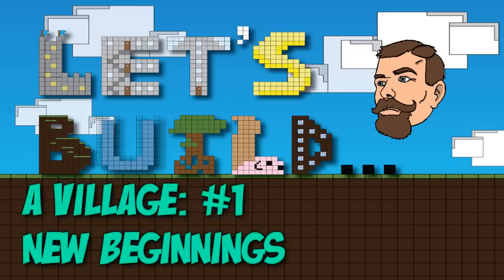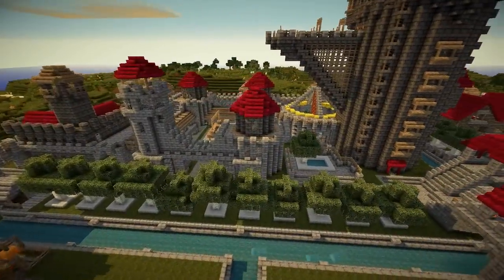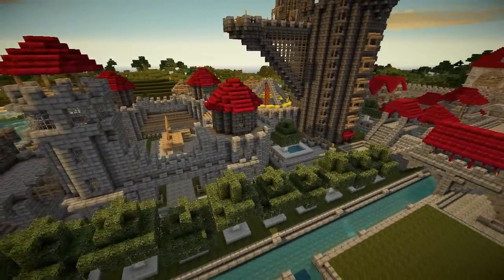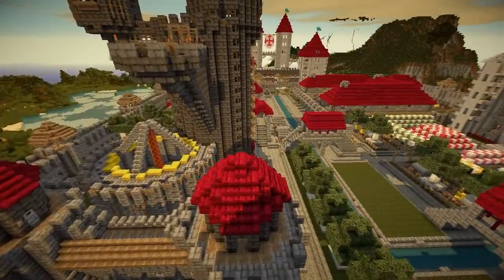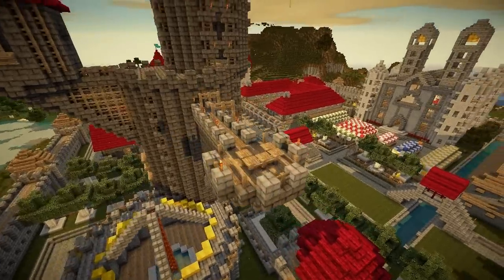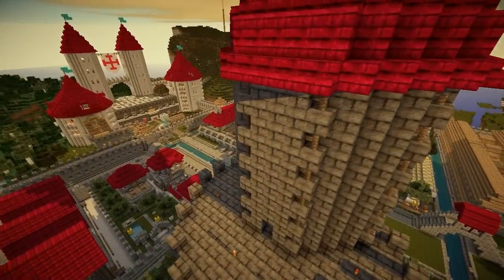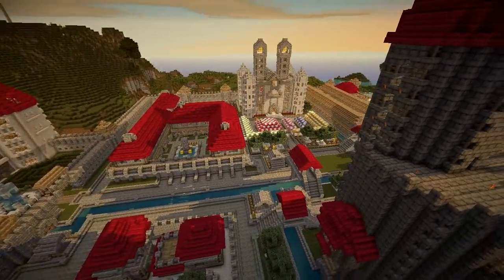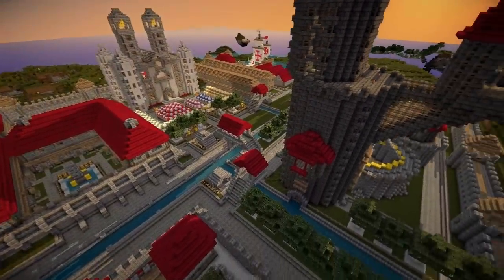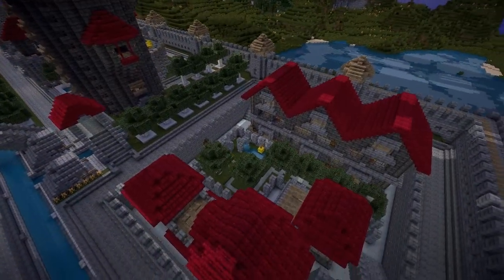Hey guys, and welcome to Let's Build a Village, Part 1, New Beginnings. You may remember last episode we turned the kingdom into a makeshift survival games map, which was kind of cool. But we want this world to be something we're continually building on and adding to. A large glass dome constricting how we move and build doesn't really help with that goal, so the survival games version will remain as a standalone download while we continue building on this world — no cornucopia and no glass dome.